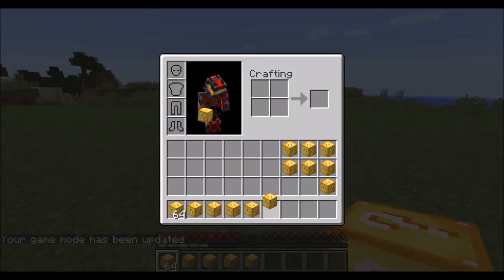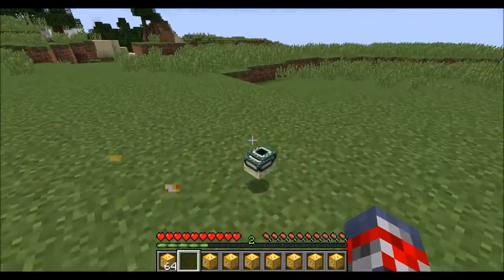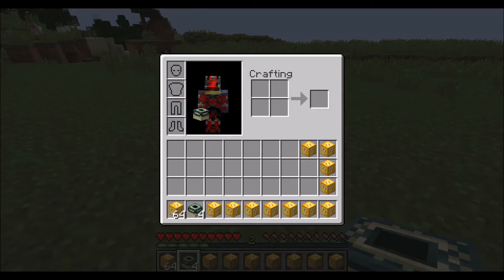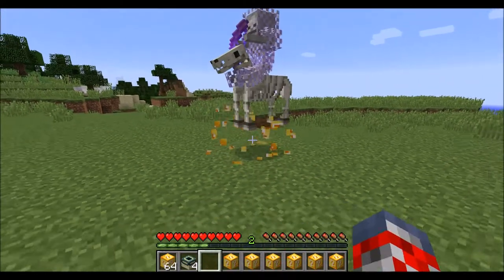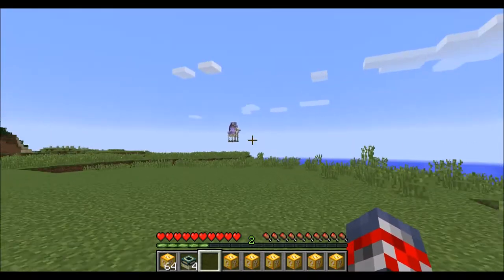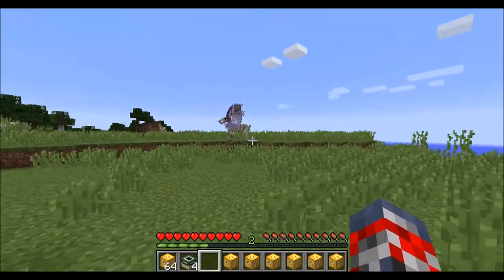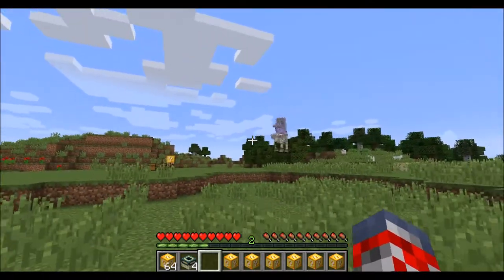So we'll play with the very lucky block first — let's see what we got. We got 4 ender pearl frames, that's pretty good. Now we'll see the unlucky block. Oh my god, it's creating something — I think that thing is a flying horse. I don't know if it's going to snipe me, so I'm a little bit scared of that.